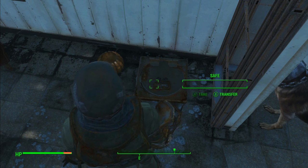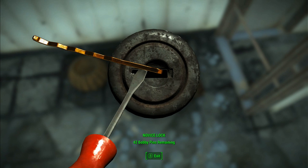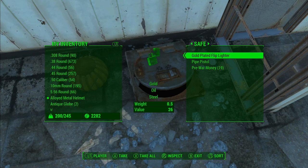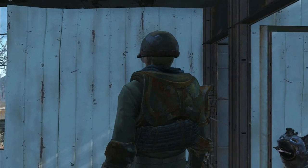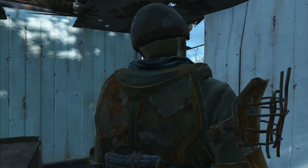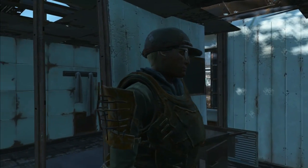I'll flip to the footage of what you find in the safe. So a little bit of money, a weapon and some ammo — nothing really amazing, but you also get some XP for unlocking the safe, so can't complain at that if you ask me.